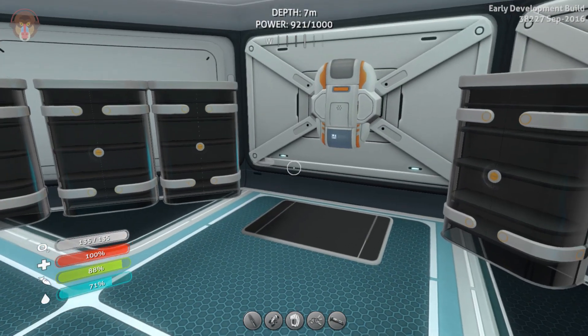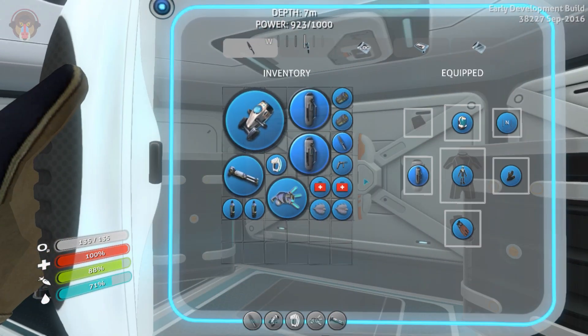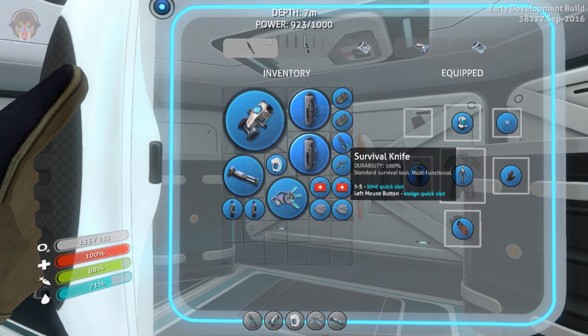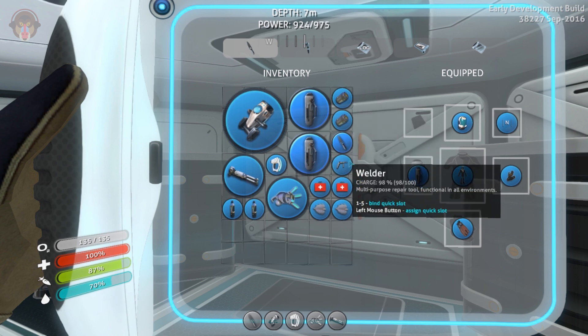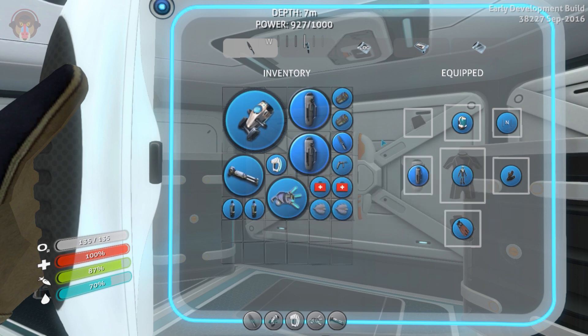Alright, so let me very quickly show you guys what I'm prepared with. A couple of foods and waters, a propulsion cannon and a stasis rifle. I just crafted up a brand new survival knife. I'm bringing in two batteries as well. The welder just in case we need to repair something and the scanner if there is something to scan.